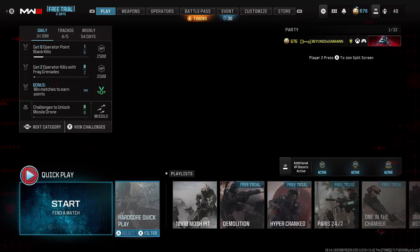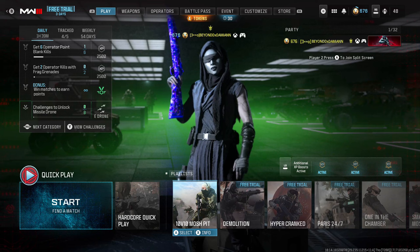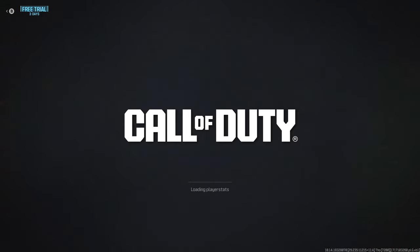When you're on the multiplayer screen, just sit there until the 'Loading Player Stats' screen comes up. Sometimes it might take a while, sometimes it might be quick — it's totally random. We finally got it and it didn't take that long.